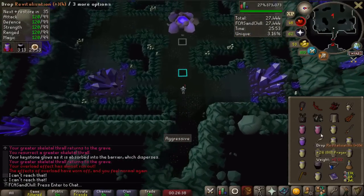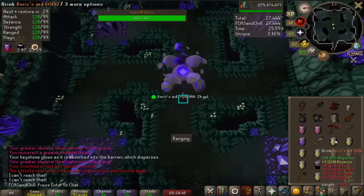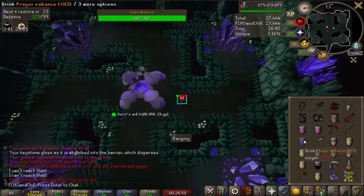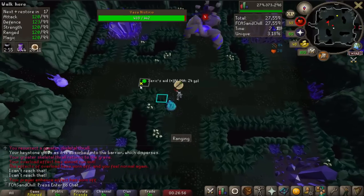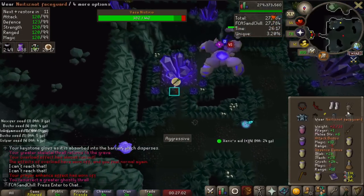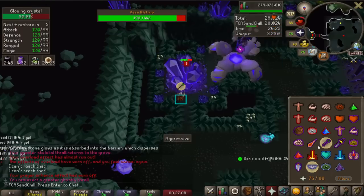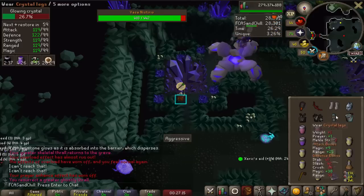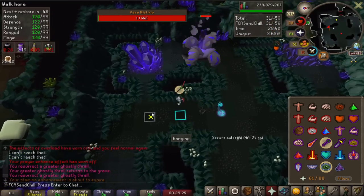We're moving on to Vasa, which is a little bit of a tricky fight. After he teleports you, he'll do damage based off of what your HP was prior, so you need to brew up after the teleport. I like to use the Mage Thrall because it does a little bit of extra damage. This fight is pretty challenging on challenge mode — I use my Fang on the Crystals to kill them more quickly so that he can regen less HP. It is a little RNG heavy sometimes and occasionally this fight can go on a while if my Fang's not hitting too hard. You can see it actually killed the Crystal pretty quickly there. We just run around and range him until he goes and heals up, then pull out my Fang. And that is Vasa done.